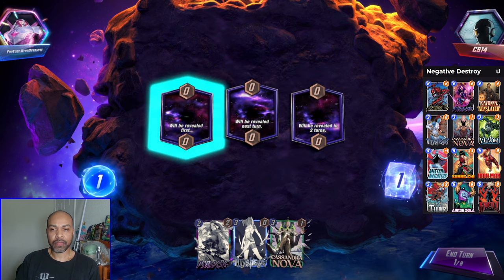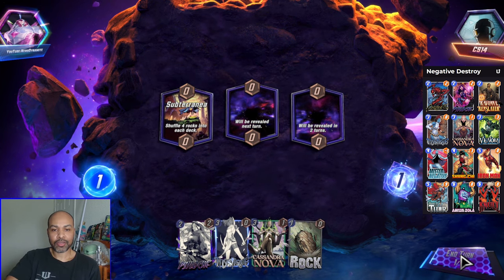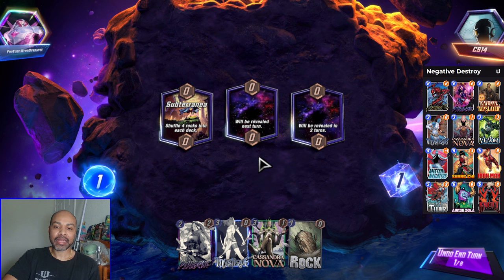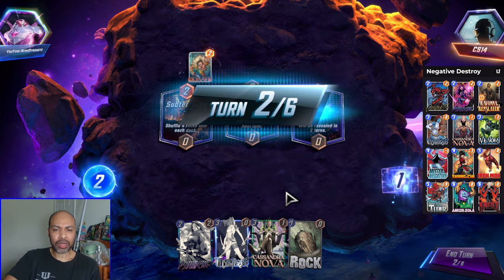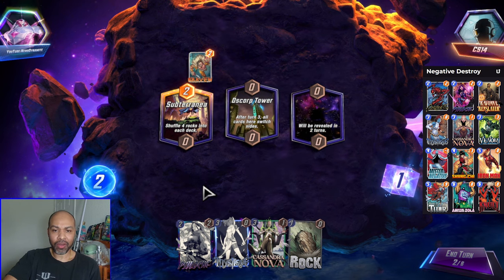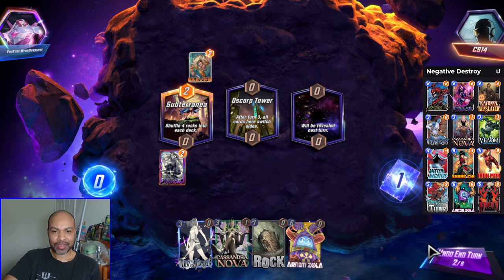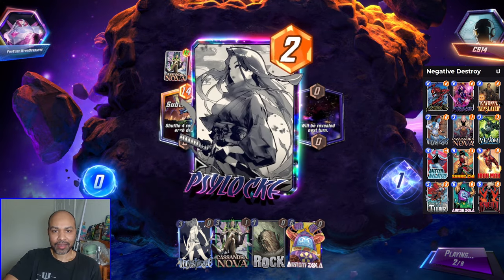Next up is game 14. Subterranea means I retreat. But honestly, if I draw into Mr. Negative that's somewhat okay — but I also need to really get cards out of my hand, because Jane would draw all of these cards that I don't want. Of course I draw Arnim. I have three rocks in my deck.